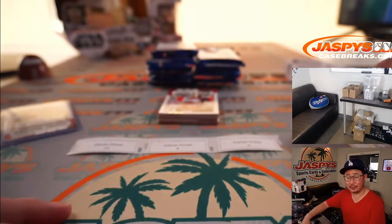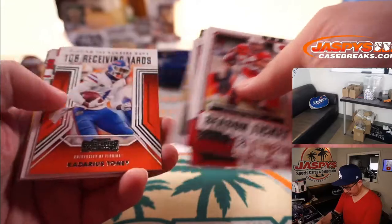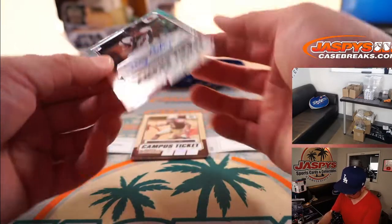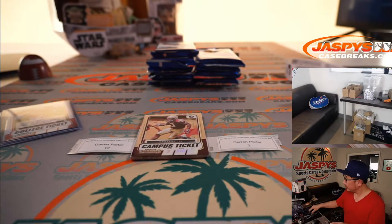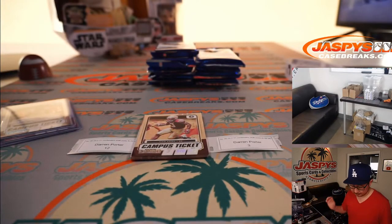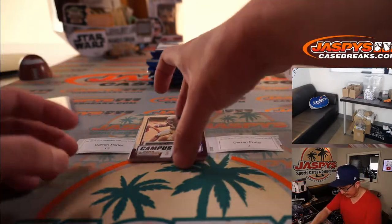And of course all these cards will ship. We've got Dez Fitzpatrick, 10 out of 99, campus ticket autograph. Fourth round wide receiver out of Louisville — Tennessee Titans is where he ended up.